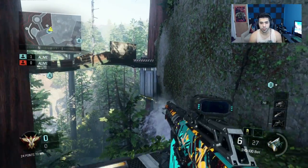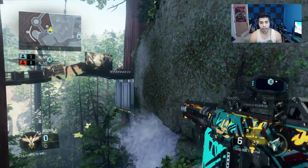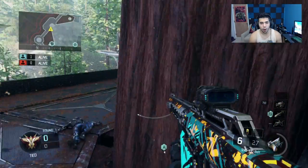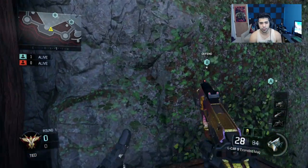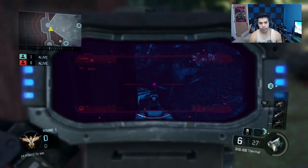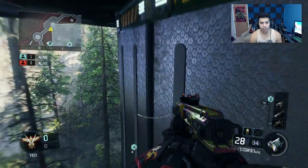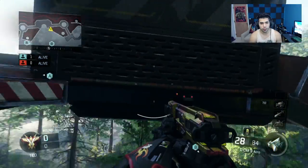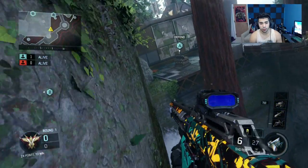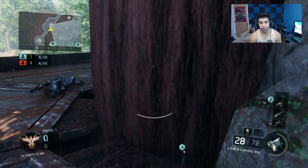This next spot — a lot of people know it but a lot don't — I do this all the time going A. You want to wall run really high up on this wall, jump up, and you can see the whole A cross. I usually do it with a sub or AR. You can jump up here and see the cross, and if they're going A you can drop down, get behind them, and pick up a kill or two. I'll repeat it: wall run high up, boost up, see the whole A cross.